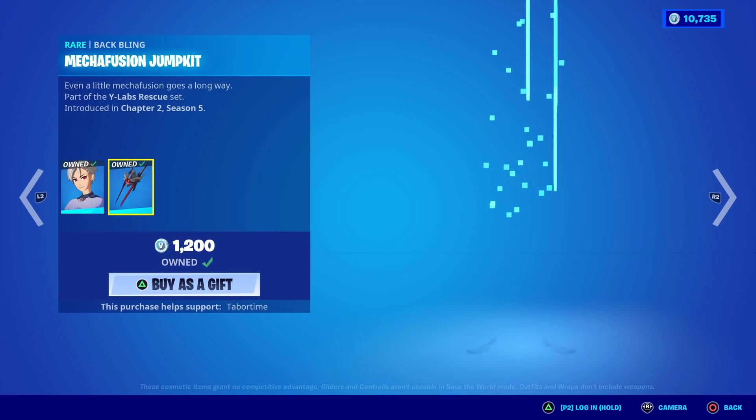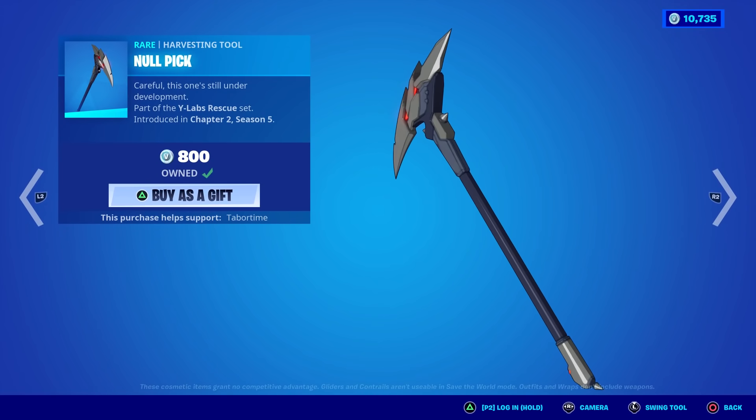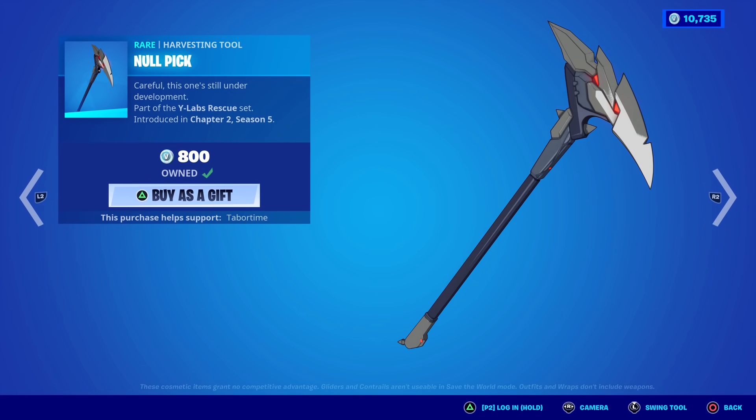Orin's back. Love Orin — very nice looking skin. He reminds me of a Dragon Ball Z character. The Null Pick goes great with Lexa as well. Nice splash.